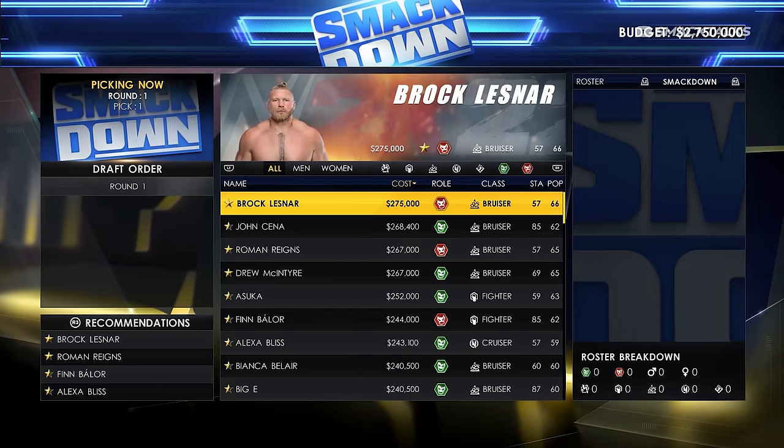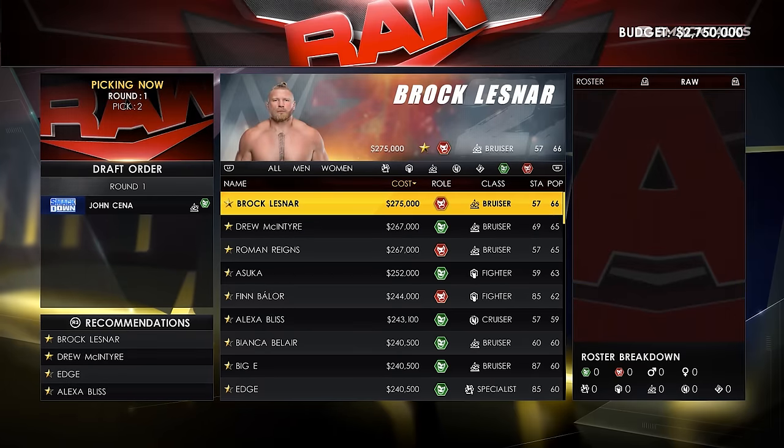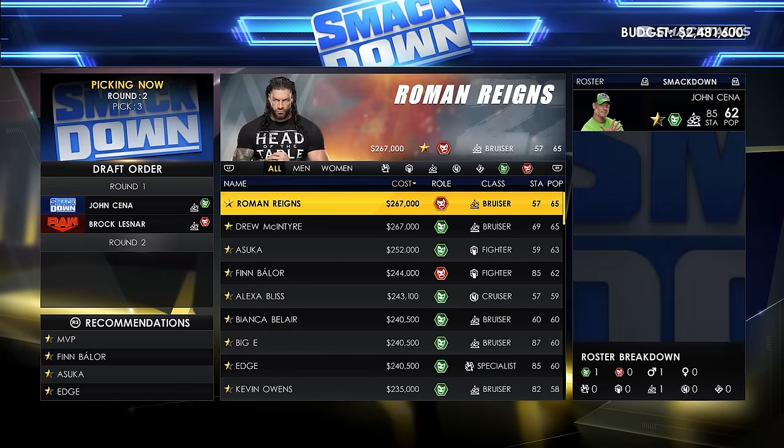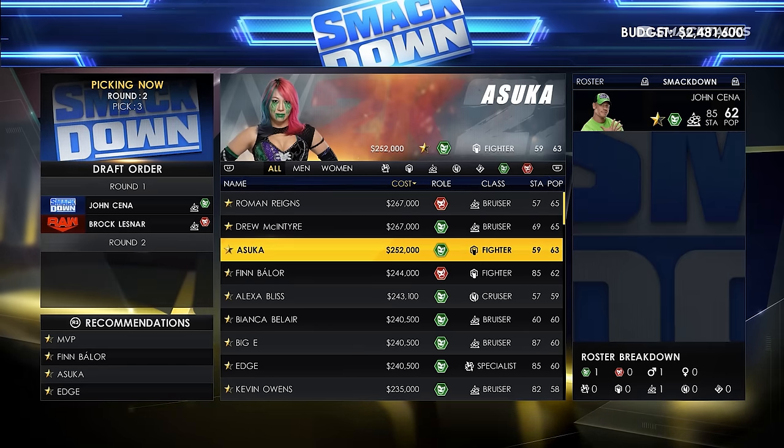Here we are on the main draft screen where we're going to pick our first superstar, and we're going to go with John Cena. Cena is our first pick; it then switches to Monday Night Raw who've gone with Brock Lesnar, and then it's back to us to pick our second star. It's basically going to go like this until we've picked enough superstars to fill out our roster.